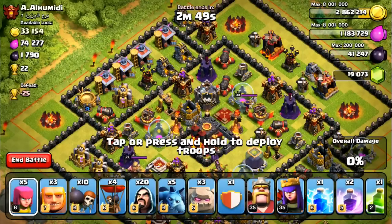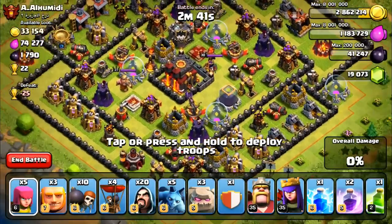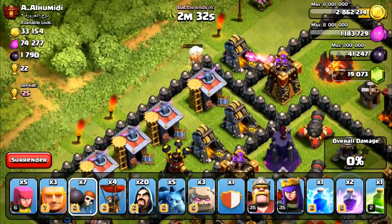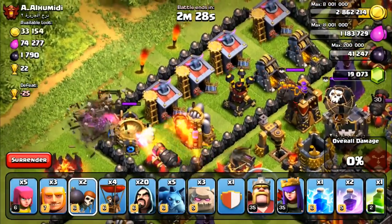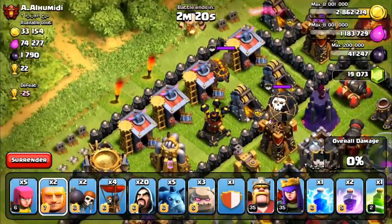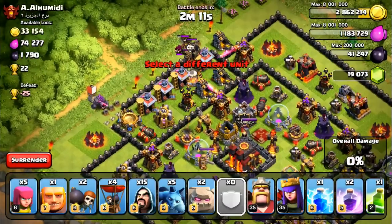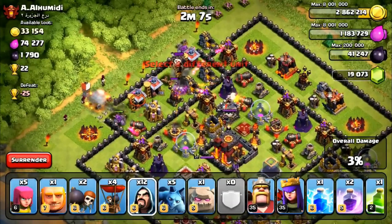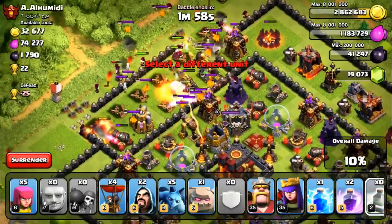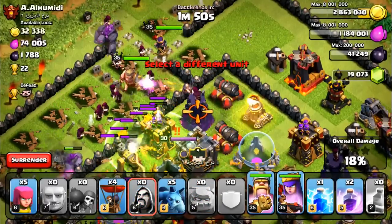Here we go on the next attack. We found a 22-cupper. This is a really interesting base — he's got a good amount of spread down here on the bottom, really tanky, and I'm sure he has his Teslas down there too. So I am actually going to attack from the top and hope we can get past that Inferno Tower. I'm going to put down some wall breakers here — I want to get past that wall. Same as over here. Oh, we're in — nice! And here comes a lava hound. That's actually going to be really annoying. So here's what we're going to do — let's put down a giant over here, plus a giant and a golem, and I'll put down some wizards to take out that thing because those are going to get really, really annoying.